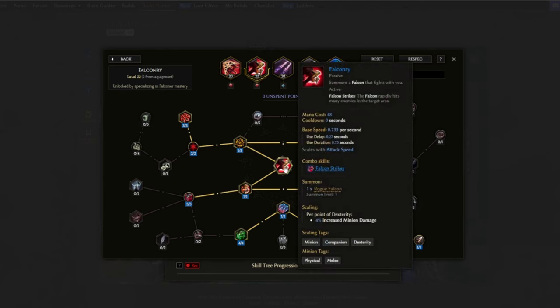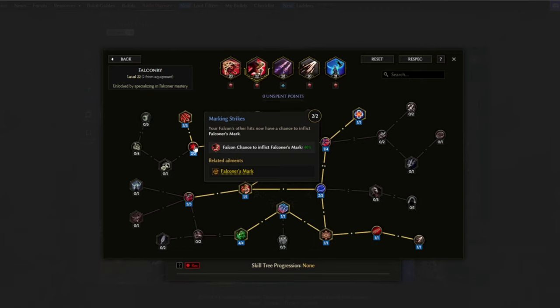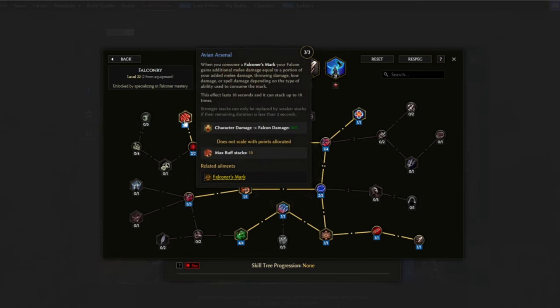Falcon is the main damage ability for this build setup — this will enable the falcon for us and also give us the combo skill Falcon Strikes. We're going for Marking Strikes, which makes our falcon's hits now have a chance to inflict Falcon's Mark, and by using Avian Arsenal it makes it so when we consume a Falcon's Mark your falcon will gain additional melee damage equal to a portion of your added melee damage, throw damage, or bow or spell damage depending on the type of ability used to consume the mark. In this case it's going to be throw damage for us.